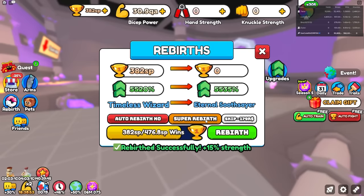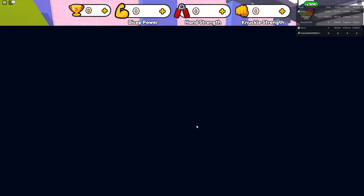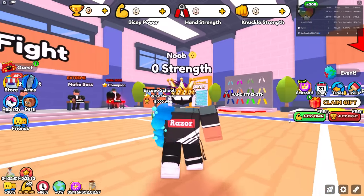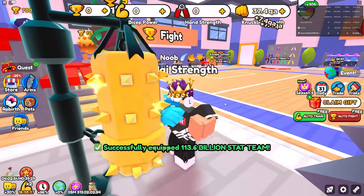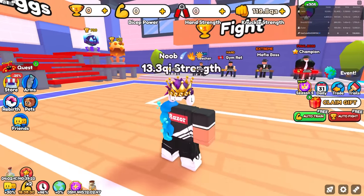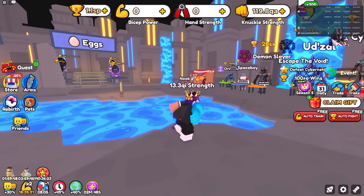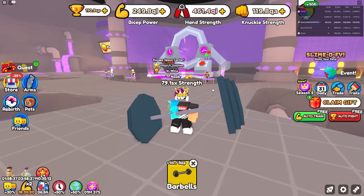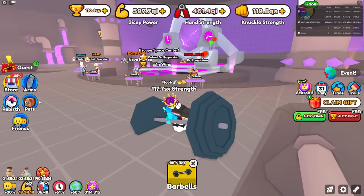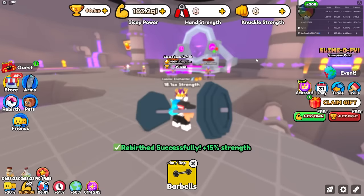Now all I need to do is spam rebirth here and this should be enough to get the next super rebirth. What this is gonna do is reset me and then I need to grind all my strength again — get max rebirth trails and everything to get over to world nine. Right now all I need to do is get as much strength as I can and get up to all those worlds, getting all the basic necessities, all the normal rebirths and everything. Now I'm just gonna beat this last guy, move on to the next area, and get trails.